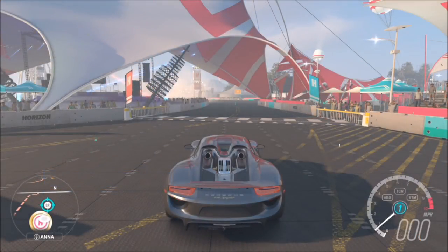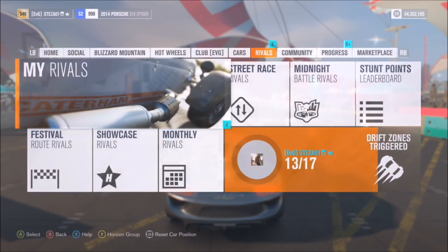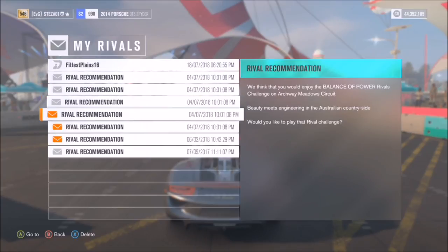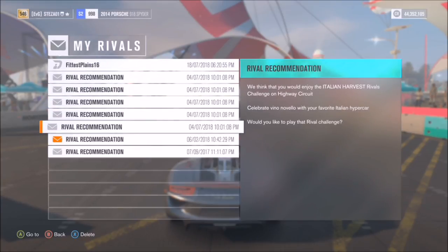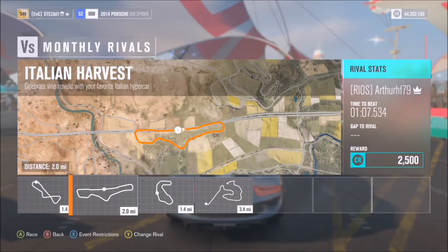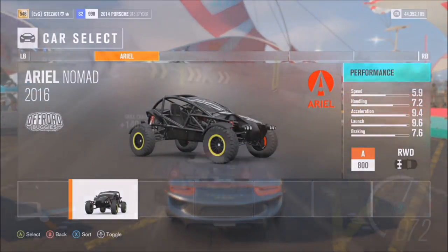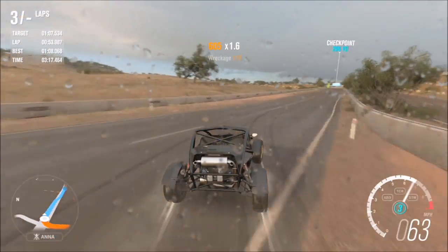For the first challenge — beating a rival for 35,000 XP — it's very simple. Go to your main menu and scroll all the way across to Rivals, then click on My Rivals, where you'll have some rival recommendations. You can pick whichever one you want. Have a look at the description and what kind of race it is, and just pick one you're going to be comfortable with.